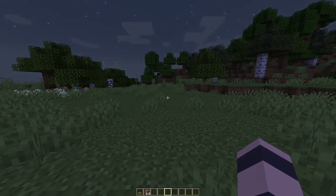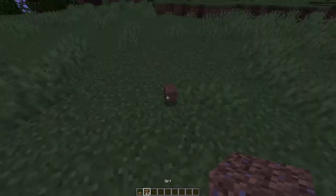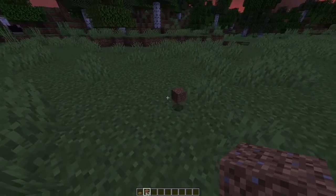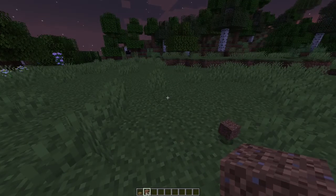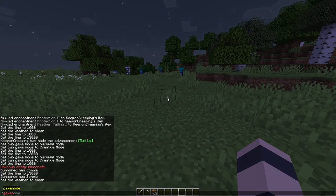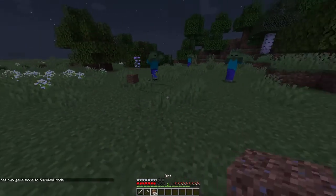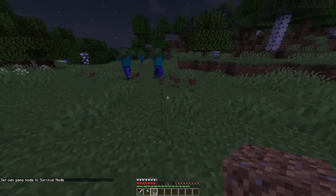A good zombie is one that can pick up items, because zombies that can pick up items don't despawn once they are holding an item. That way you don't have to use name tags to stop them from despawning. So basically what I do is go into survival, see a bunch of zombies, and just drop a bunch of dirt to see if any of them can pick it up.